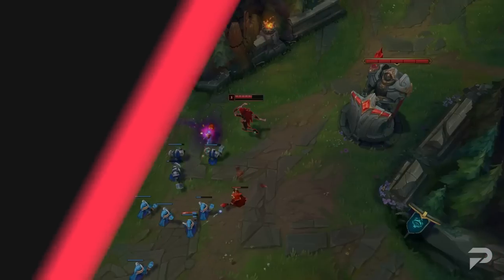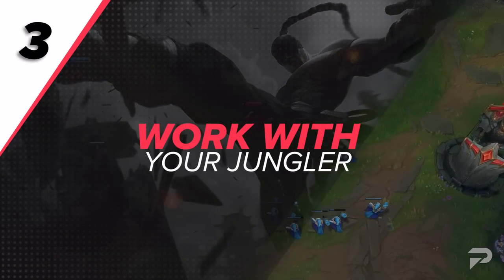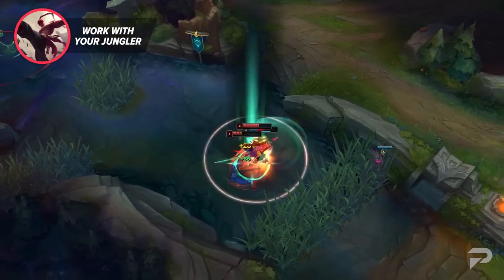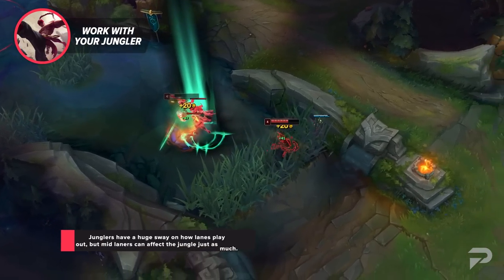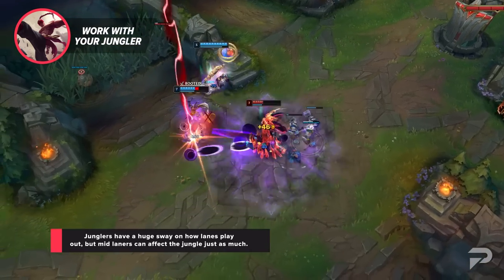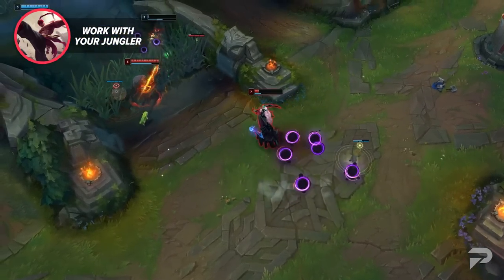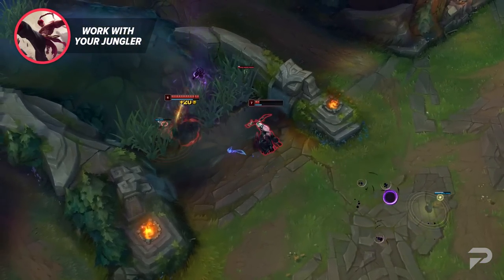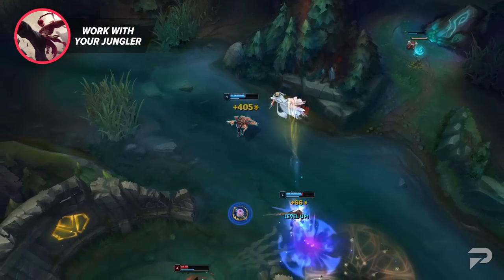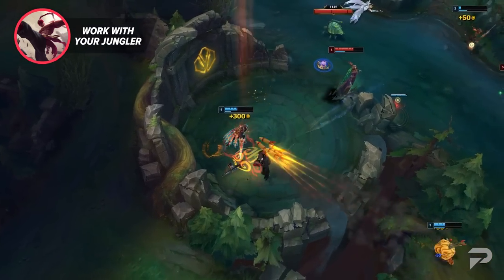Closely related to roaming, something that will make a huge difference in how much you can do as a mid laner is learning to work with your jungler. There's a reason people talk about mid-jungle duos in pro play so much. Junglers have such a huge say on how lanes play out, but mid laners can affect the jungle just as much. If you have a really easy lane but your enemy is a champion that you can't really punish too hard, make plays in tandem with your jungler. Those roams we talked about before are even more effective when there's two of you. Invade together or look for a 4-man dive bot. Even in solo queue, coordinating plays like this is actually pretty easy when you communicate.